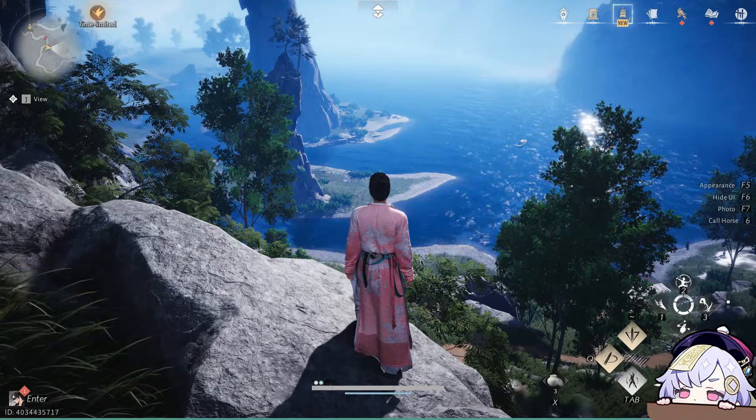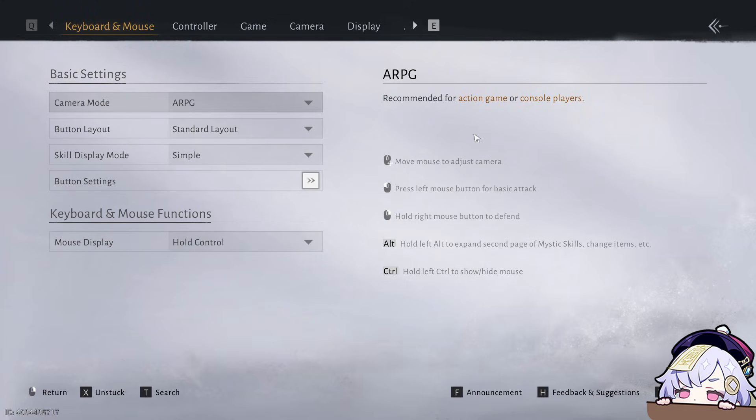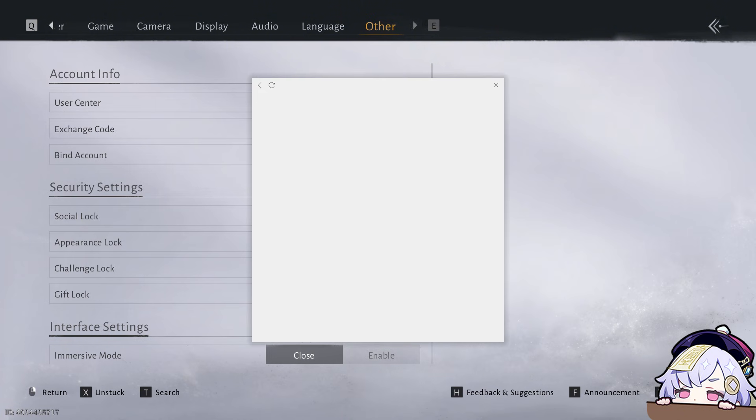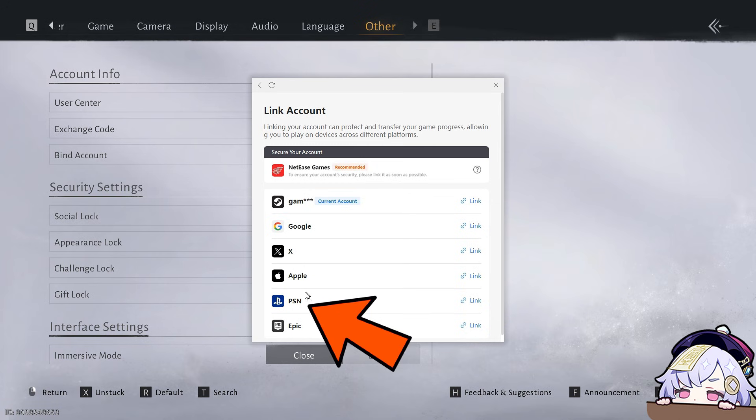For Steam users, log into the game first, go to Settings, click Others, and find your account. An account link will appear. I recommend creating a NetEase account first, and then creating a PSN account, and click the link next to it.